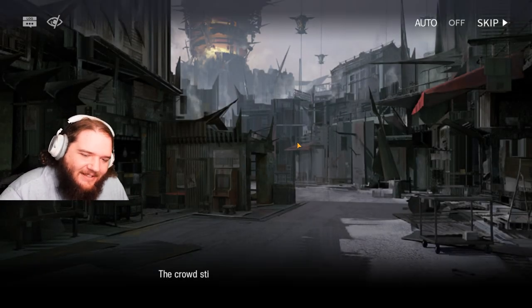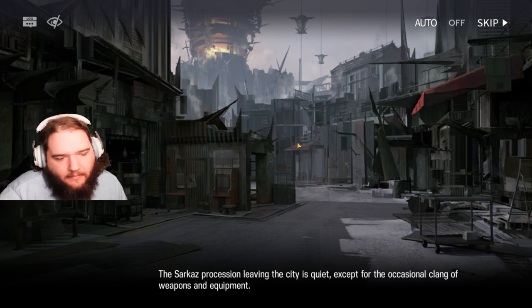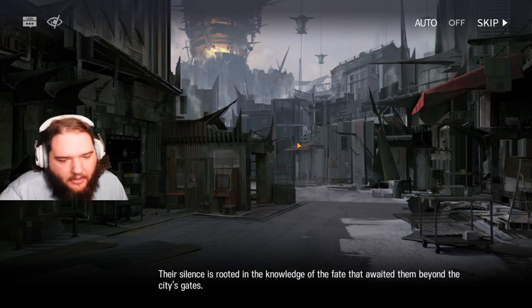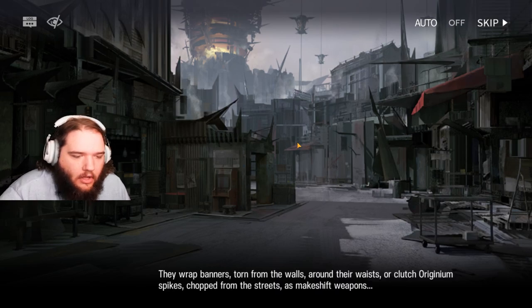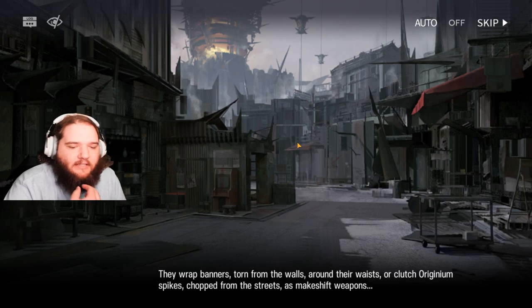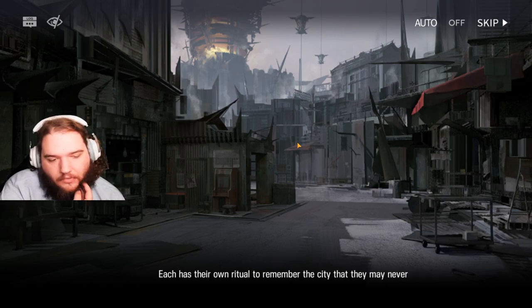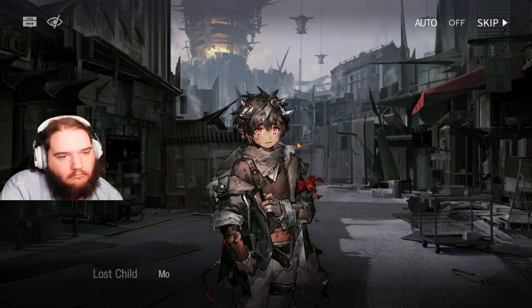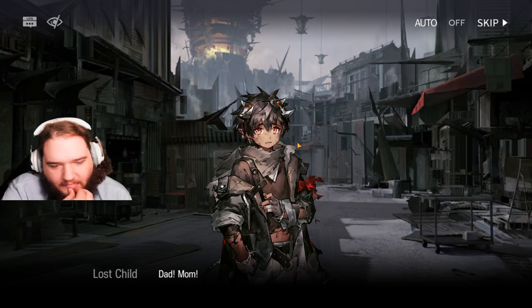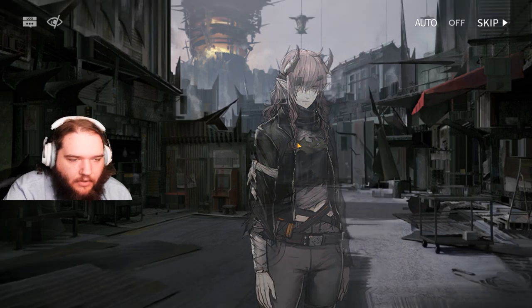The Sarkaz procession leaving the city is quiet except for the occasional clink of weapons and equipment. Their silence is rooted in the knowledge of what awaited them beyond the city's gates. They wrap banners torn from the walls around their waists or clutch originium spikes chopped from the streets as makeshift weapons. Each has their own ritual to remember the city that they may never return to.